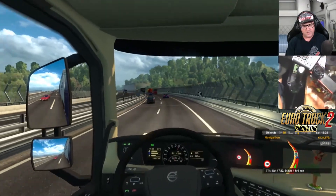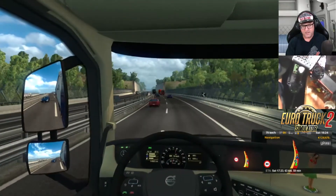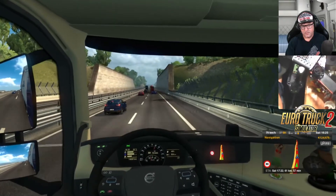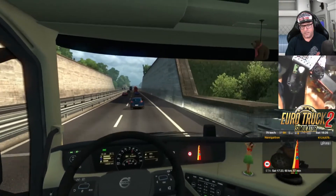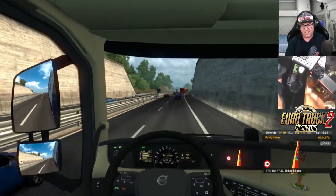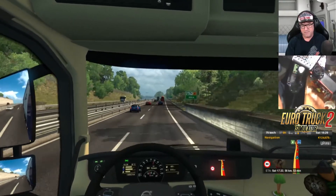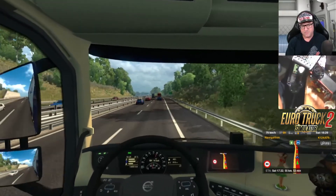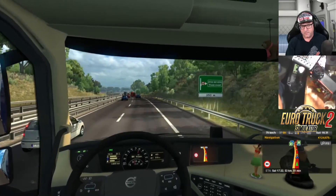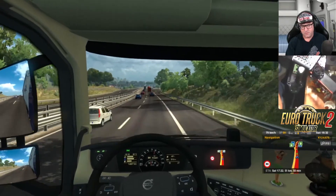Cruising around nice. There's that bridge again — we saw it last time. Some nice scenery. 60 kilometres — actually 59 kilometres — to go, so not very far. These 200-kilometre stints are actually really easy to do. No, I'm not going to bother with fuel — we'll get fuel next time. Only 50 kilometres to go now.